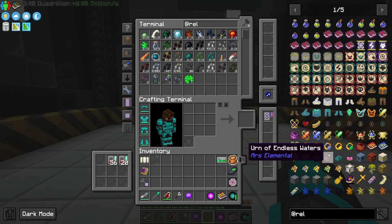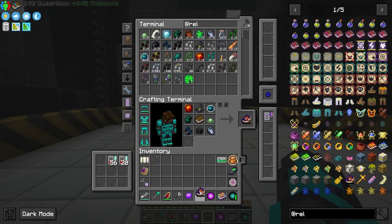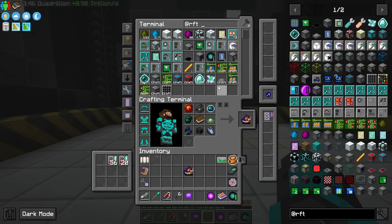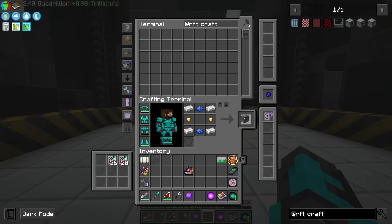Let's dive into how we can automate this book because I've not done this before. We should also be able to grab an RF Tools crafter — a tier one crafter should be more than enough.